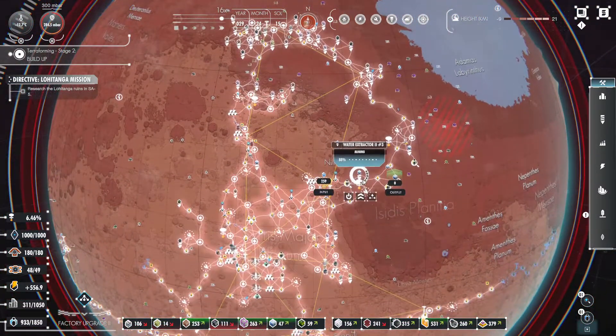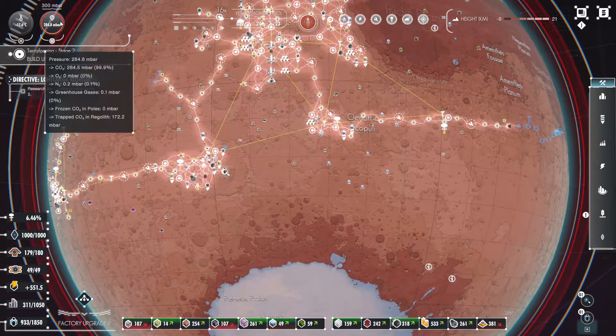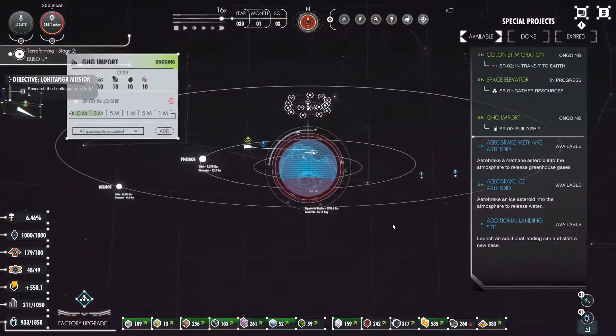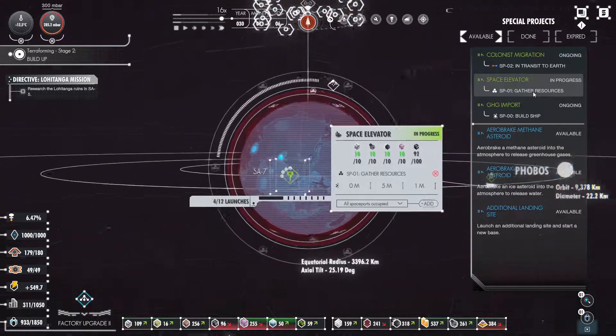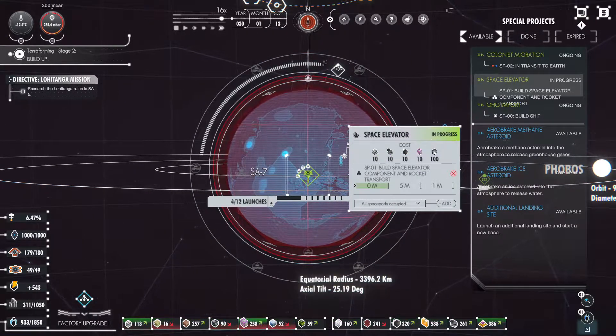I wish there was a better way of getting them to prioritize this area — we want to get it cleared out. This water is still expanding. We're almost at 300 millibars. How's our space elevator doing? We've got four launches done now — it requires so much carbon.